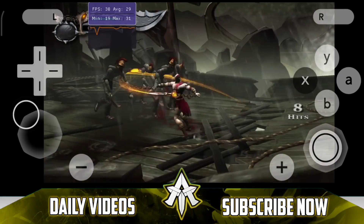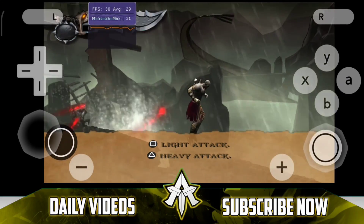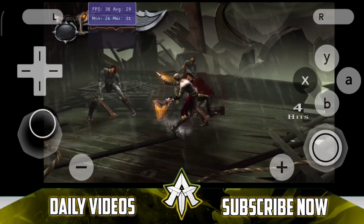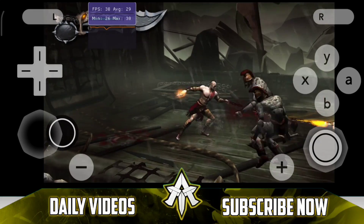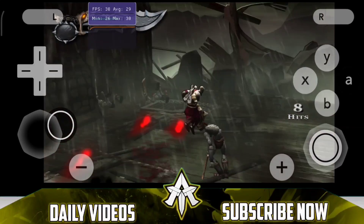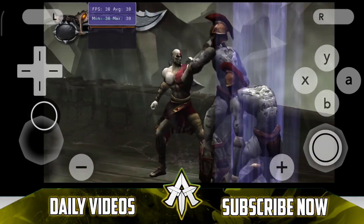Now this emulator's development will be continued and we'll be getting more updates. You can notice that there is an FPS bar at the top left corner and we are getting about 30 FPS, an average of 29 FPS, which is pretty decent. As far as I can see, there are no noticeable frame drops while emulating God of War on this emulator.